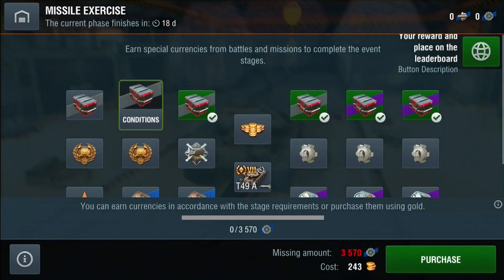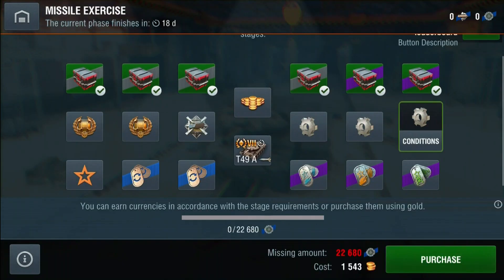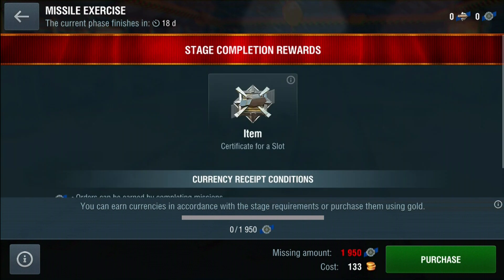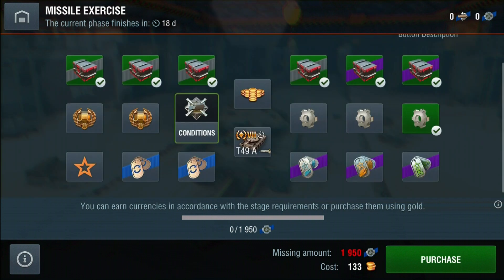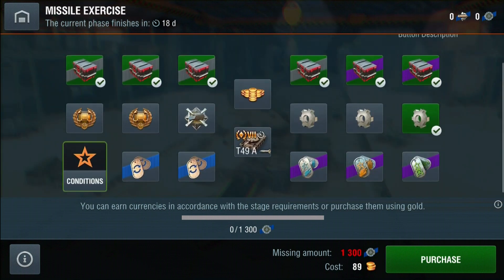We will unlock six containers and then open them as an example. Before that, have a quick look at the other things you can unlock as part of this event. Spare parts are on the second column — one unlocks 45,000 spare parts, the next gives 25,000 spare parts, and another gives 6,750. You will also have a chance for a premium garage slot, certificates for premium time, free XP, and the rest being boosters.